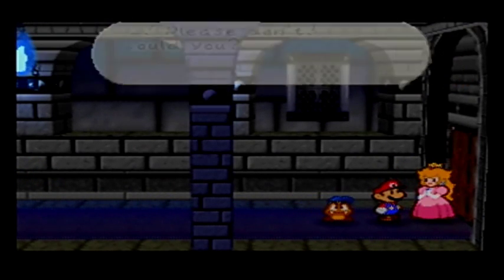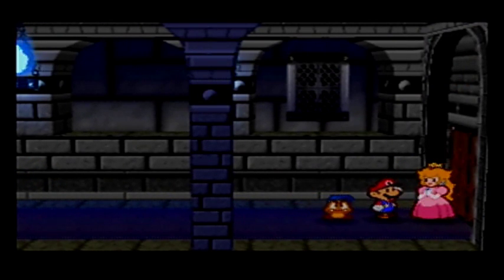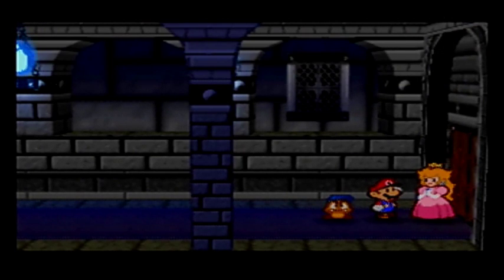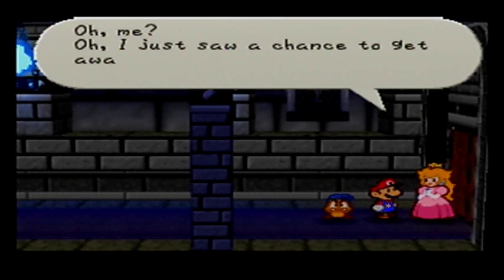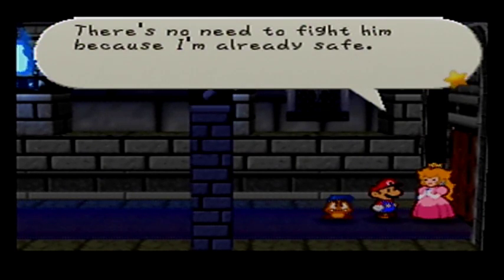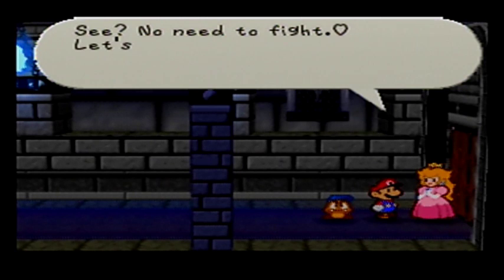Please don't! How could you? I totally forgot about this part. Mario! You came to rescue me! Thank you so much! Oh, I just saw a chance to get away from Bowser and I ran. There's no need to fight him because I'm already safe. See? No need to fight. Let's hurry up and go home — I'll be right behind you.